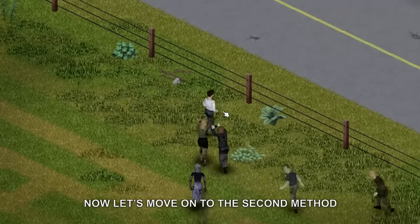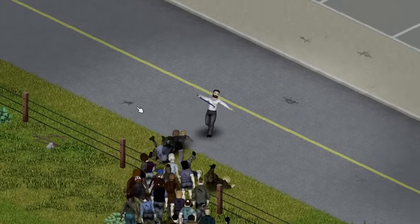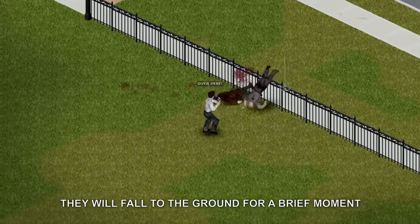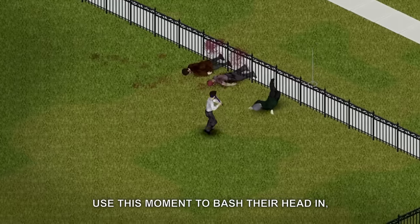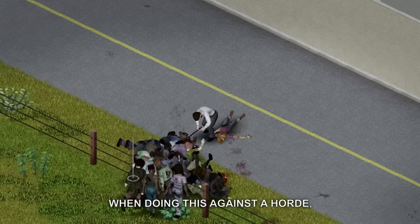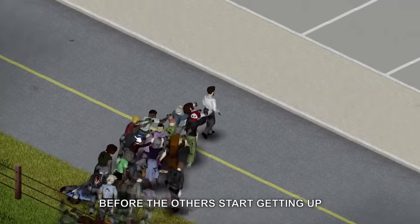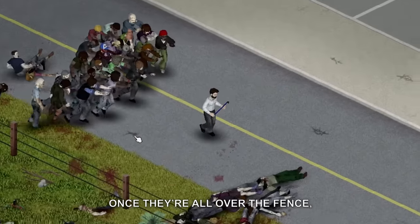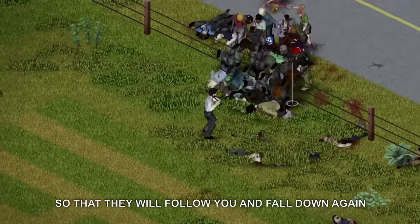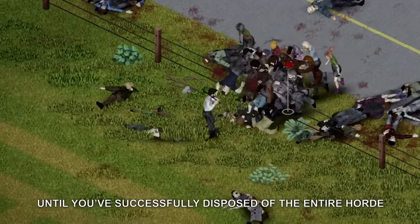Now let's move on to the second method, which most people know as fence fighting. When a zombie climbs over a fence, they will fall to the ground for a brief moment. Use this moment to bash their head in, since this usually one-shots them. When doing this against a horde, bash as many of their skulls as you can before the others start getting up. Once they're all over the fence, climb over to the other side again so that they will follow you and fall down again. Just rinse and repeat until you've successfully disposed of the entire horde.